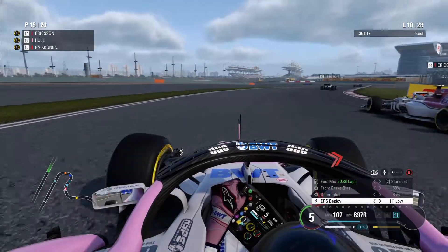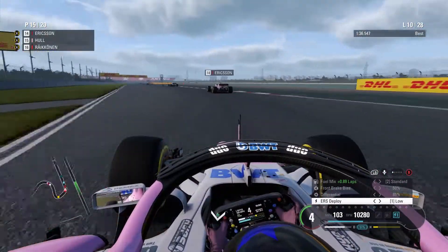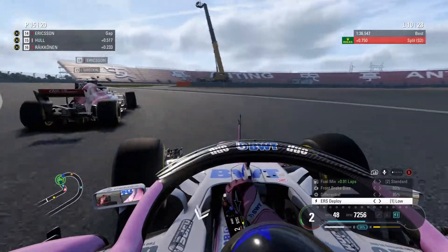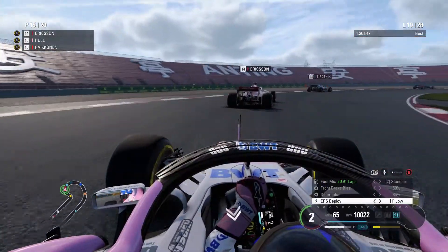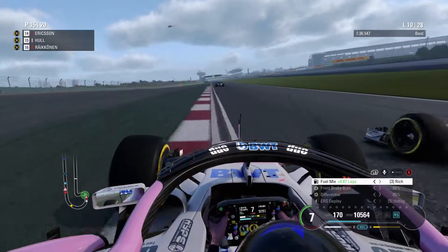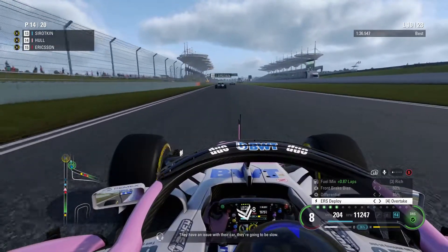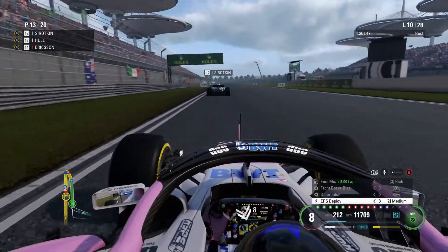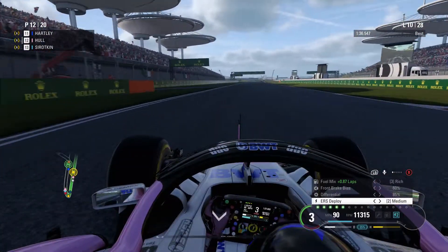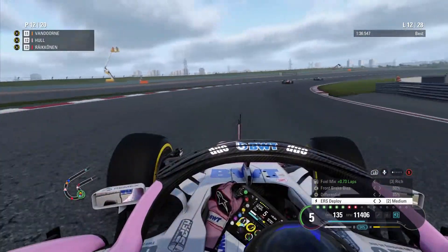Räikkönen is held up by the backmarker. We swing around the outside and duck down the inside of Räikkönen on this left-hander — can we make the move stick? Yes we can. We've managed to get back up behind Kimi and nearly plowed into the back of Ericsson — totally misjudged my braking mark. Ericsson is so slow through the double right-hander and we manage to get him on the acceleration. It's Daniel Ricciardo who appears to be retiring from the race, as we go down the inside of Sergey Sirotkin into the hairpin. It looks like I got away with what should have been an illegal overtake due to yellow flags.